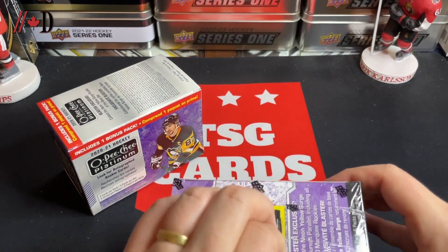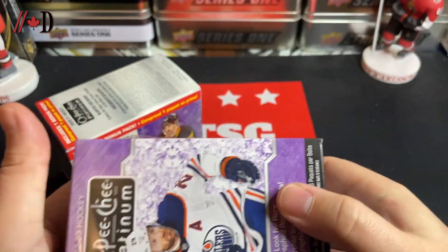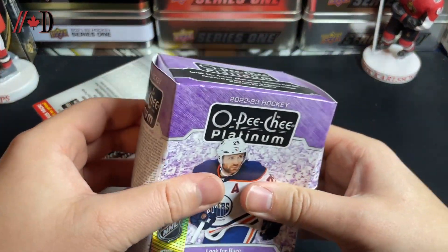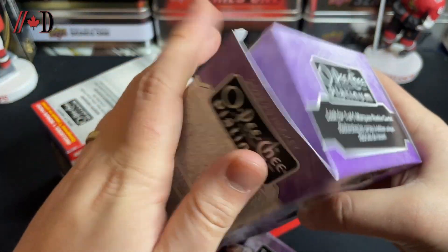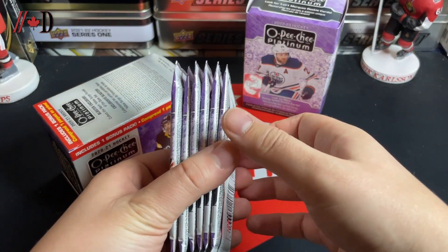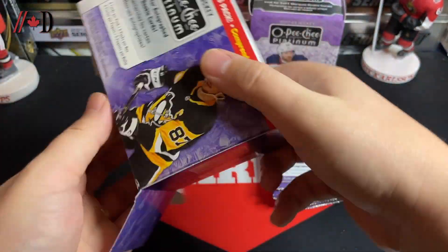Neon yellow surge parallels are what you're looking for. I'm hoping for at least one numbered card in each blaster — anything on top of that is a bonus. Ideally one of the top market rookies would be wonderful. So there we go — we are six packs from 22-23 and we've got our five packs from 2021.